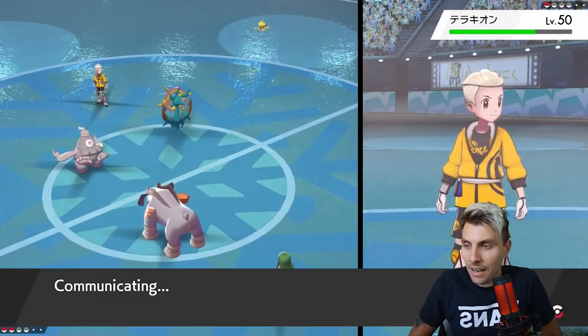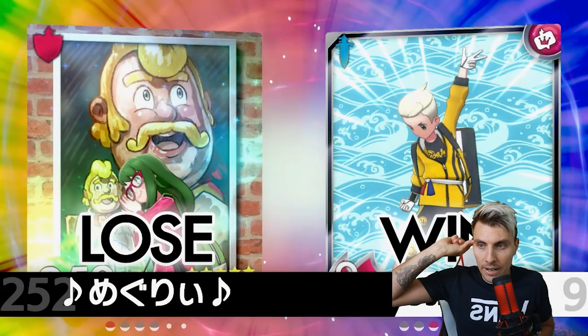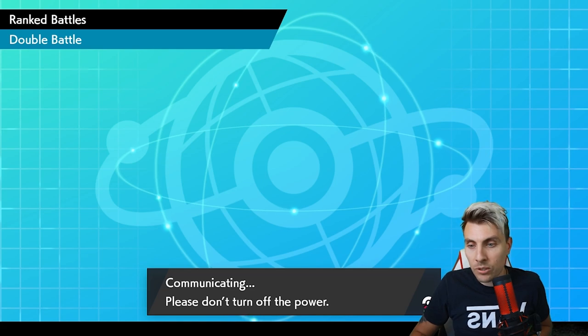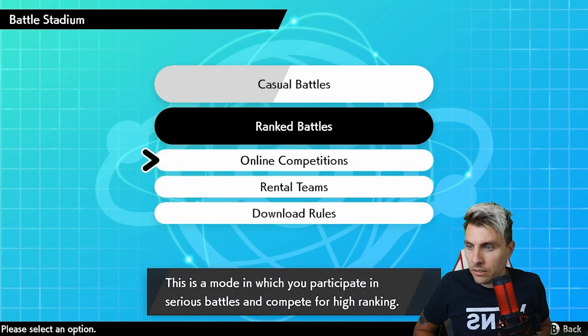Two wins here against two really threatening matchups for the team. Both times Dusclops and Delmise came through in a pinch to close these ones out and show how good they can be as a partnership. We get some nice items, and now we want to put this rental team up.